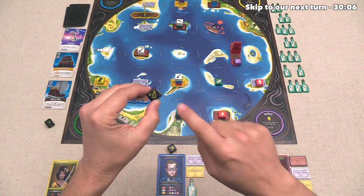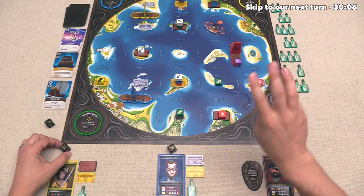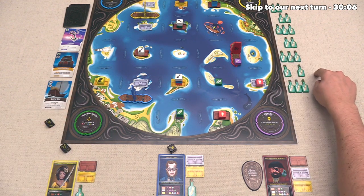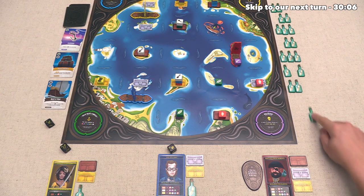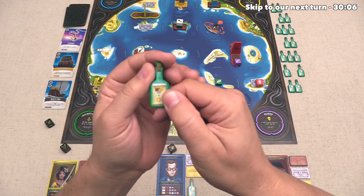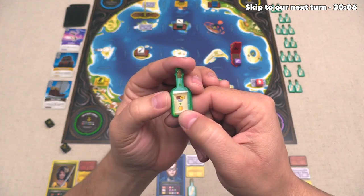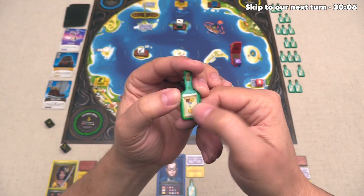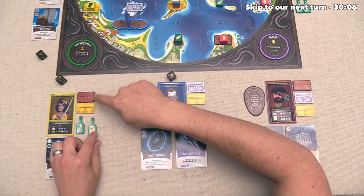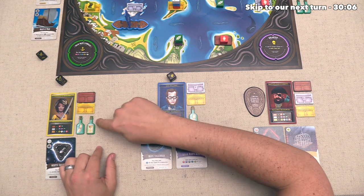The first thing we want to do is definitely activate message in a bottle and take one of these. Remember, you can only have up to three of them at any point in time, and we have been holding on to this one for a while. Now we can take a random one, and oh, that's interesting. This is an endgame scoring bottle. Now, instead of discarding this for something in the middle of the game, this will give us one coin at the end of the game for every set of the wood, silver, and gold chests that we have unlocked in our area. We already have a wood and a gold, and we are actively trying to get a silver one done, so that was a great bottle to open up.